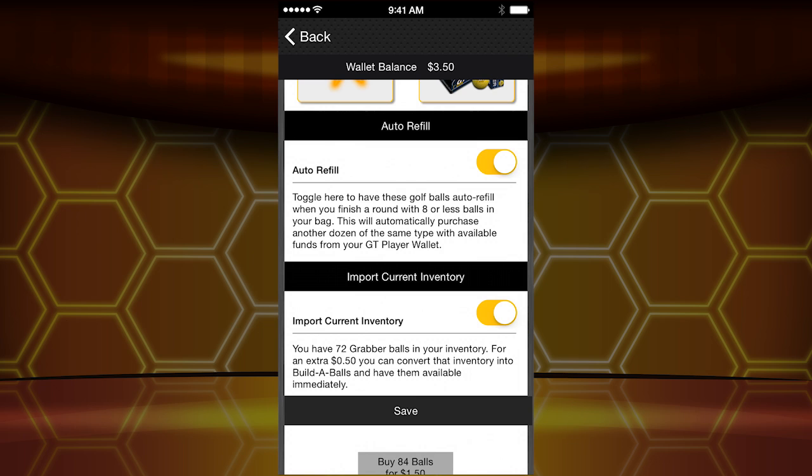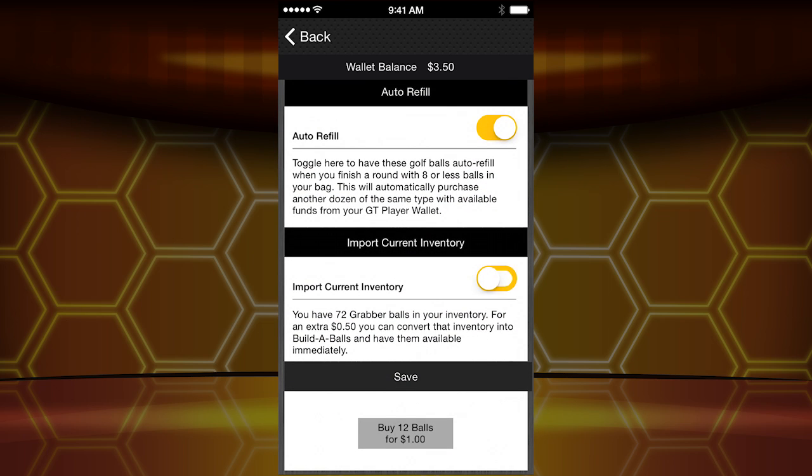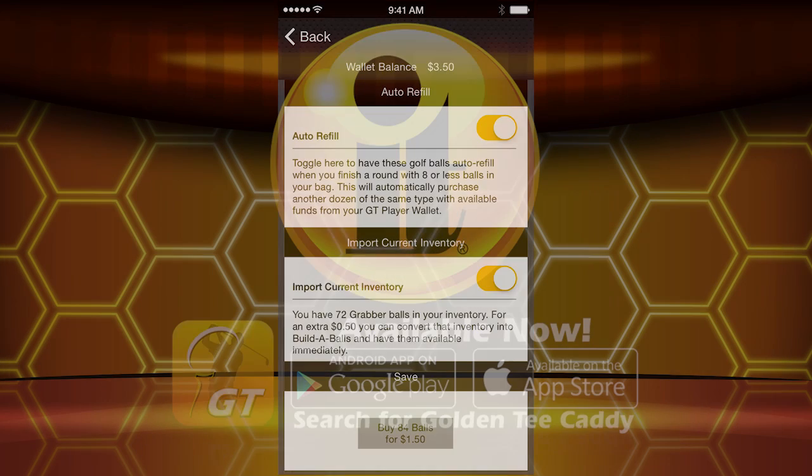If you have grabbers right now and want to bring those over, you can do it for 50 cents — we'll convert all those grabber golf balls into the ball you just created. You can buy this for a buck and get a free dozen golf balls with that, or import those for a dollar fifty and you're set for the full year. You can edit these for 50 cents. It's cheap, it's easy, it's going to be fun — Build-A-Ball, coming to Golden Tee 2017. We think you're going to love it.